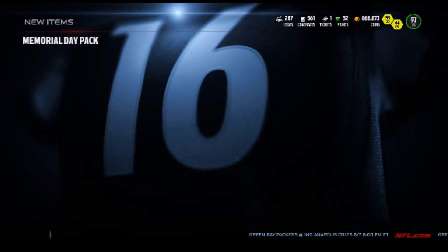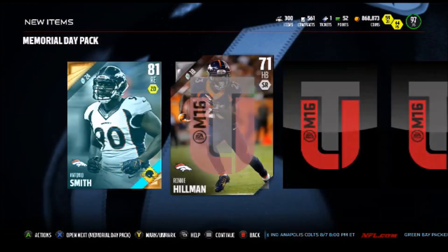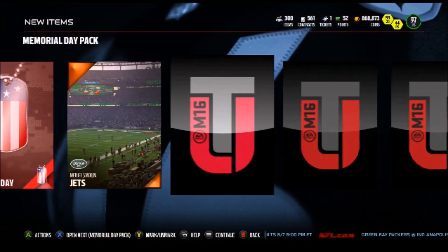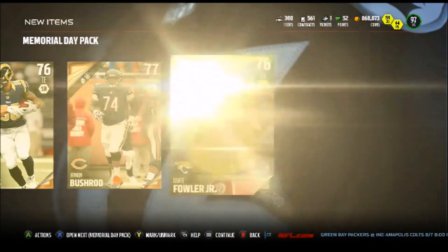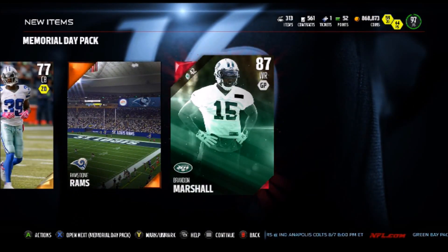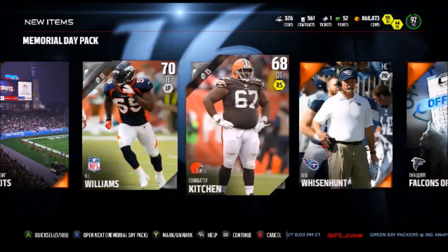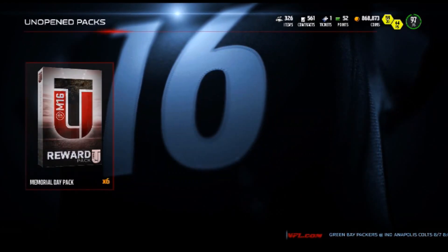Packs have definitely slowed down — they've definitely cooled down. They were hot, now they're pretty cold right now. So we're definitely going to take it one step at a time and try to get something. Still no elites. We're going to stay confident. Hey, we got a base Brandon Marshall — still an elite though. I'll take it, definitely will take that. I think this is the last pack, or actually we're down to the last six.